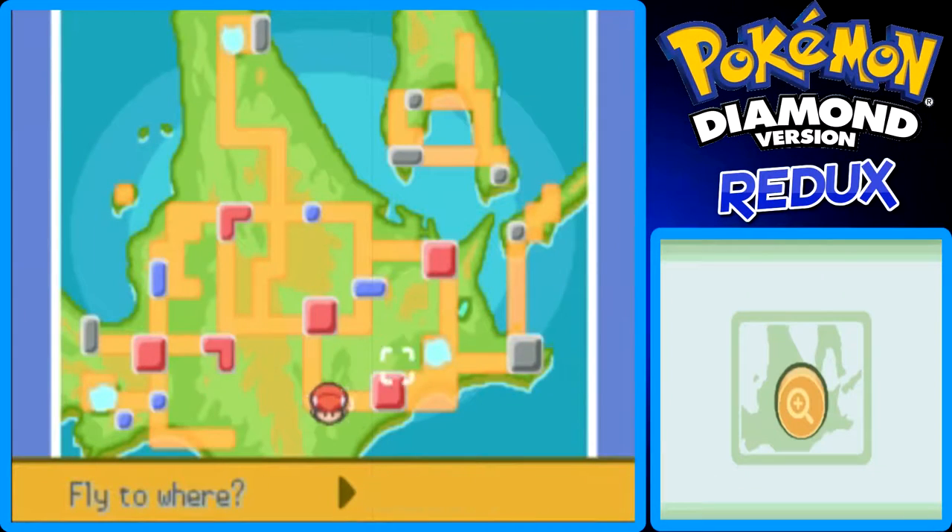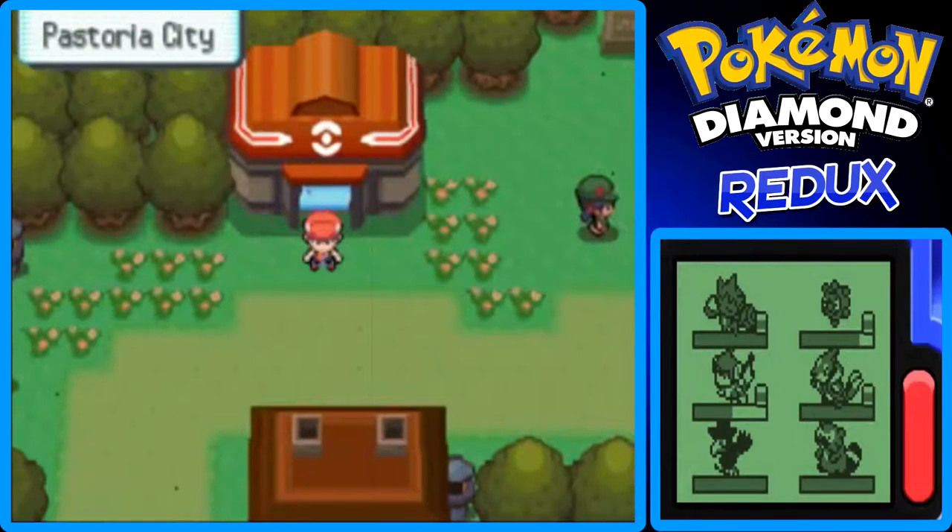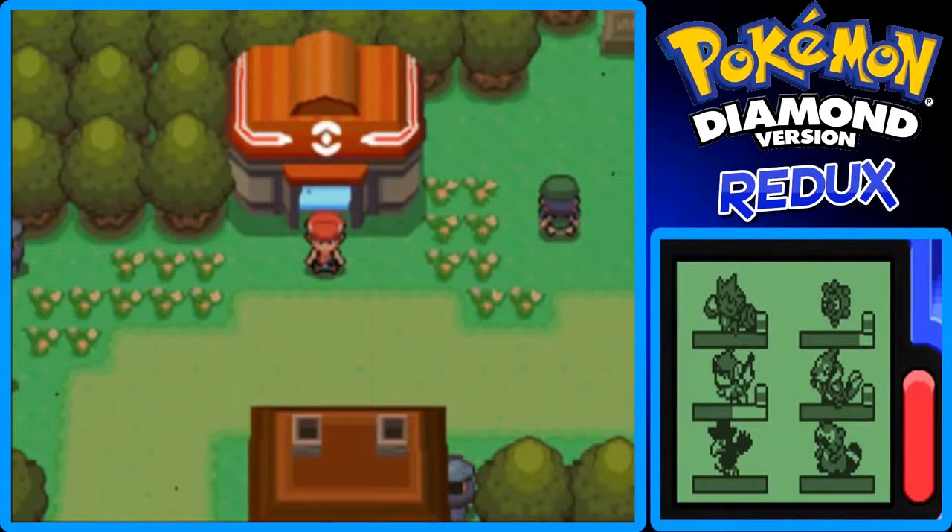I'm going to fly back to Pastoria City Pokemon Center and cut the part here. This has been the end of my Pokemon Diamond Redo Walkthrough Guide part. Next part I'll show all the places I can remember where you can go surfing — I won't show them all since I might miss a couple, but I'll show the ones that are decent and important. This has been Giantcrowl — thanks for watching, goodbye and I hope to see you in the next part!